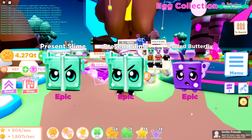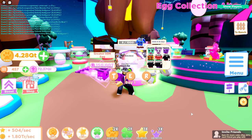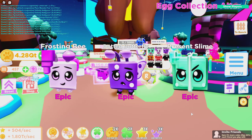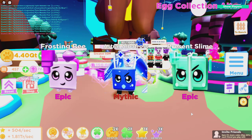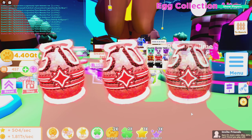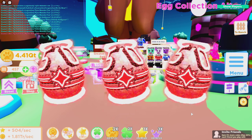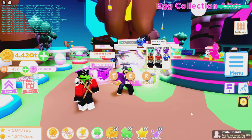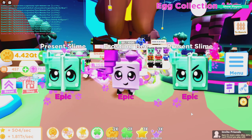Coming up on our second legendary guaranteed — we just got the shiny unholy void gazer. And there it is — the guaranteed mythic at only 1,000 eggs hatched. I just got my first mythic, the Astral Albatross! Didn't take me long at all. We've got one more mythic and one divine left to get.